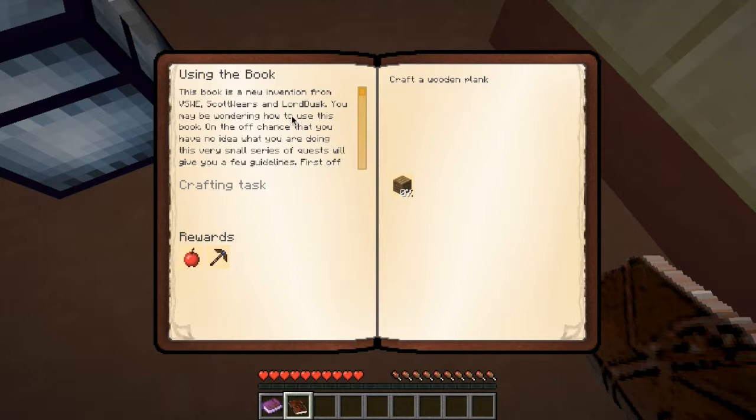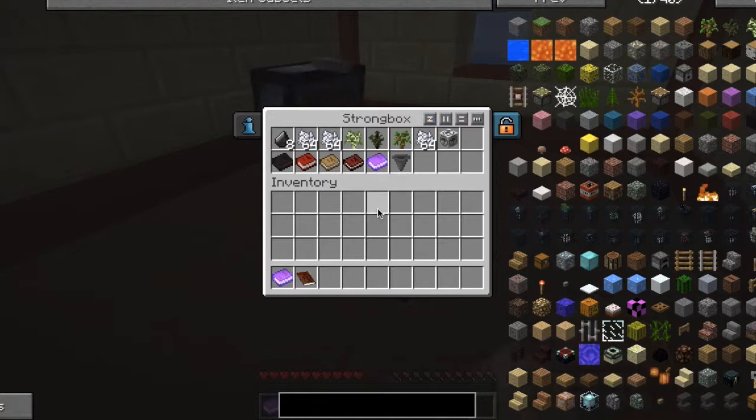You may be wondering how to use this book. On the off chance that you have no idea what you were doing, this very small series of quests will give you a few guidelines. First off, craft a wooden plank. So that's going to require me to get a sapling and a couple of bone meal.